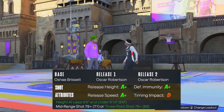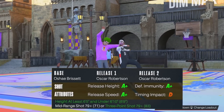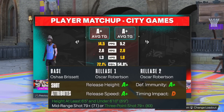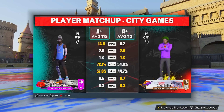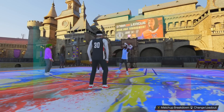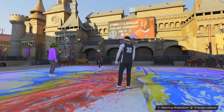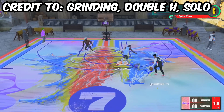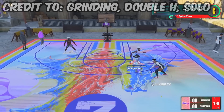Jumping into game number one, we have jump shot number one: base O'Shea Brissett with both releases as Oscar Robertson, 100% speed, and the blending does not matter. I cannot put the blame completely on somebody else — I've mentioned this in a jump shot video before. It's not my main jump shot but I've heard it's pretty good. Grinding and Double H have also mentioned this in their jump shot videos.